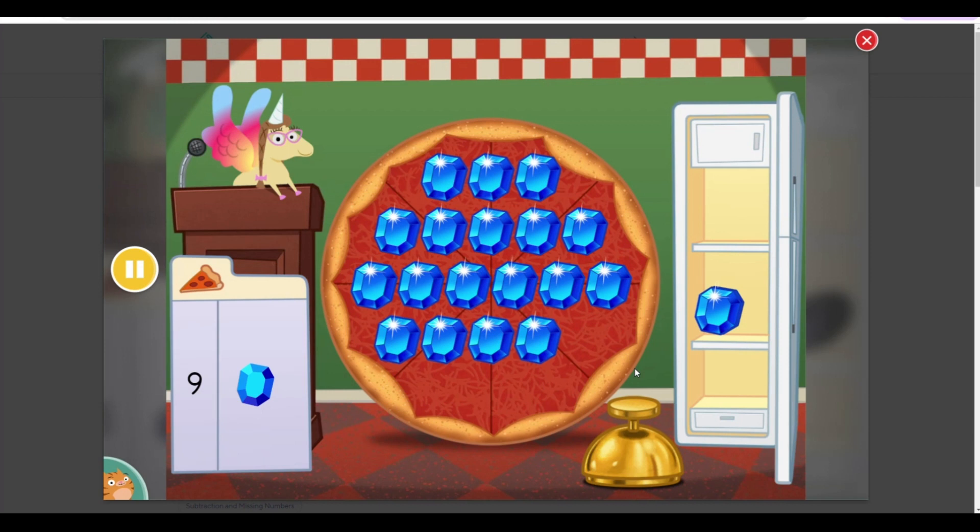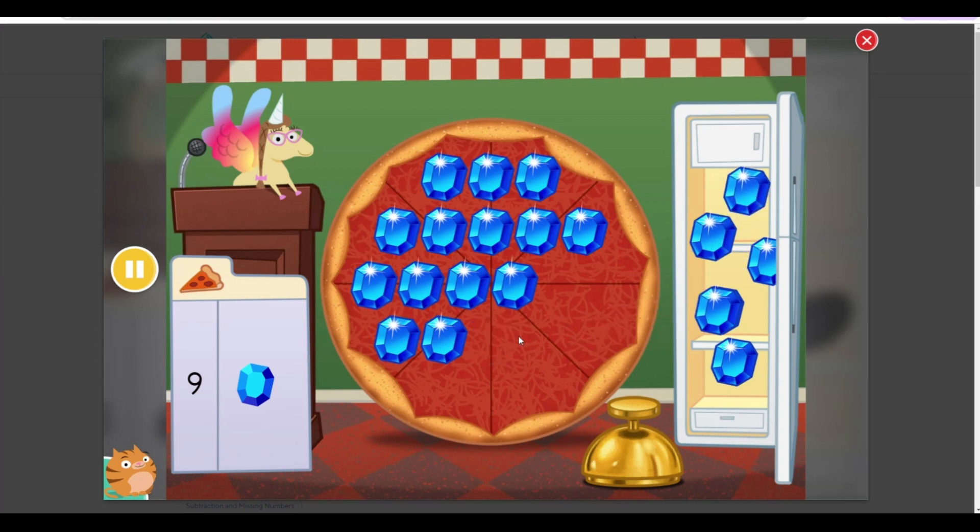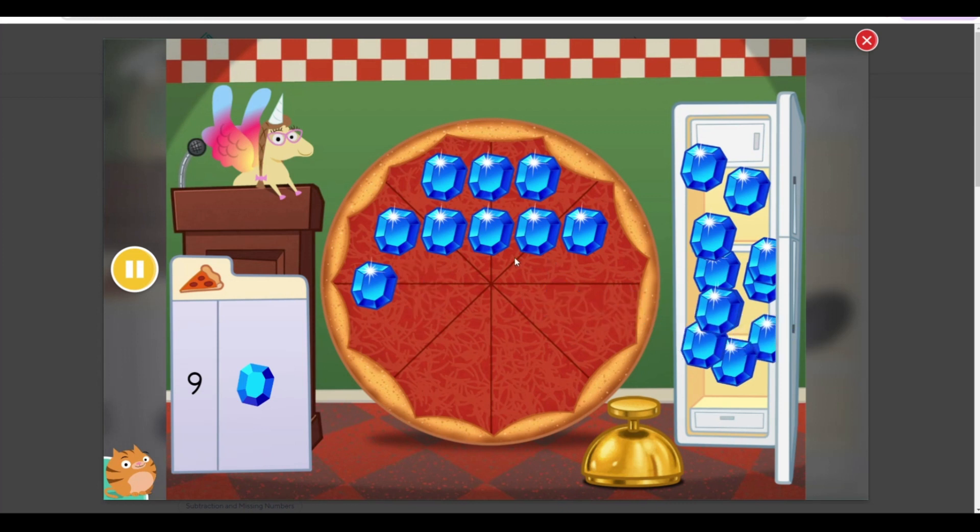The chef made a pizza with eighteen toppings. Remove toppings so that there are nine. Click the bell when the toppings are just right. Eighteen minus nine equals nine. Delicioso!